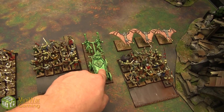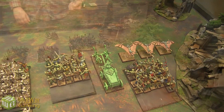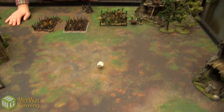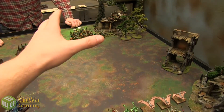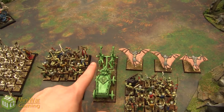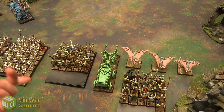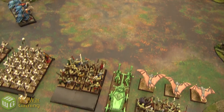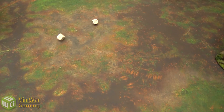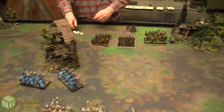We thought the Black Coach was ethereal — it's not yet, but it has the potential to become ethereal and is painted like the rest of the ghosts. The catapult shot aimed at it scatters six inches forward, landing near the coach. That's the Orcs and Goblins turn one — not very eventful. On to my turn, Vampire Counts.